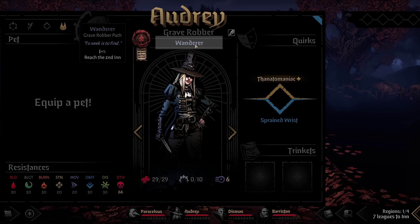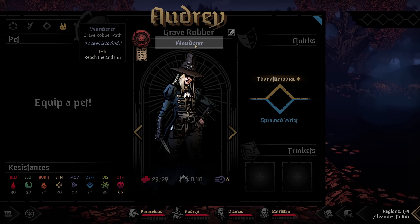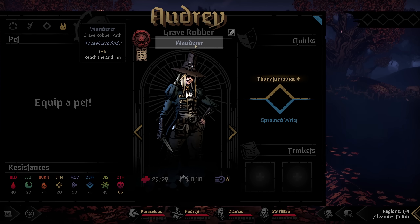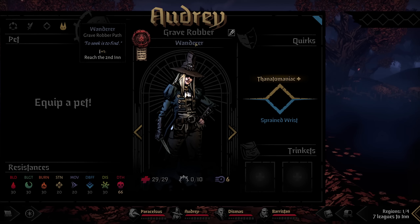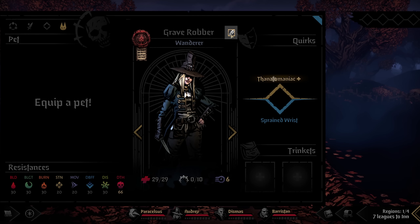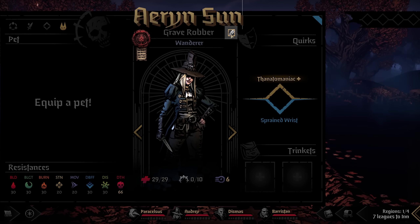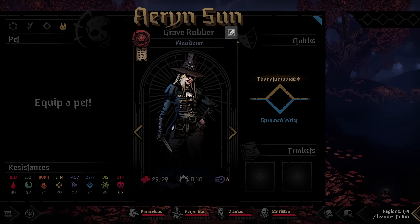At the top you have your path, in case you want to remind yourself of its impact. This character is a Wanderer — the base path — meaning she gets a bonus candle if she reaches the second inn. One neat tidbit: if you click the pencil icon, you can actually rename all of your heroes, whether to something meaningful or something that helps you escape somewhere far away.